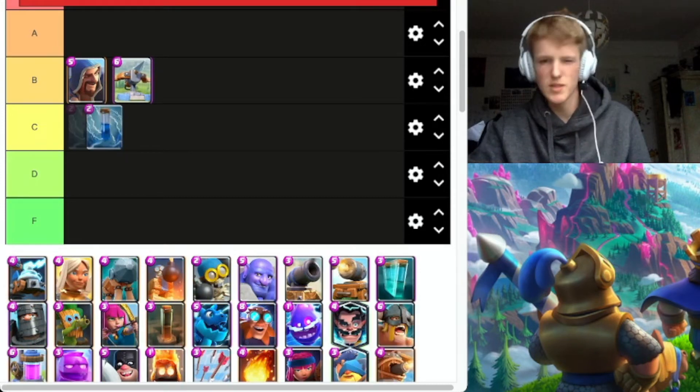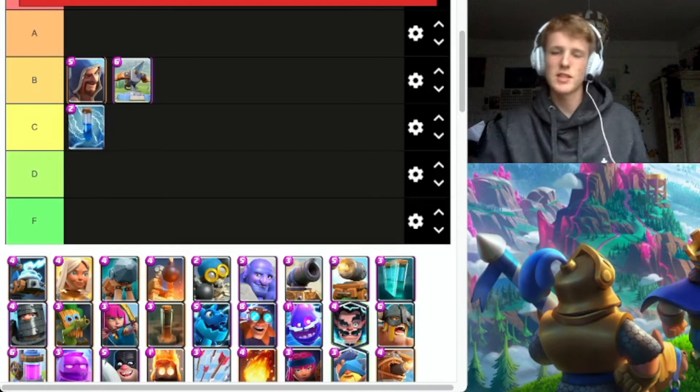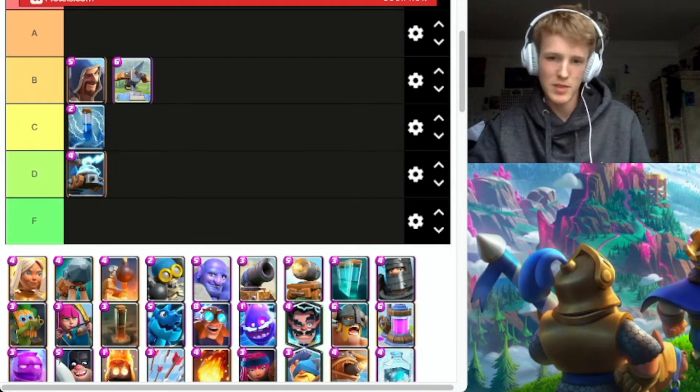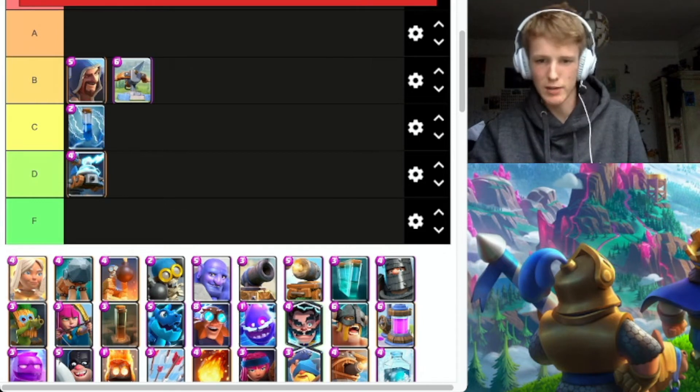Zap's going to go C. It's alright. Everyone says they're so underrated, but they're not — they're D. Get him out of it. Battle Healer, get out of it. Straight enough.